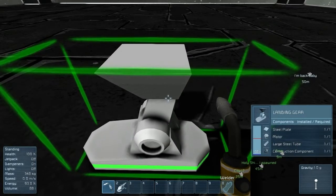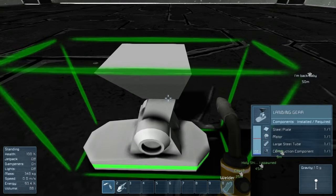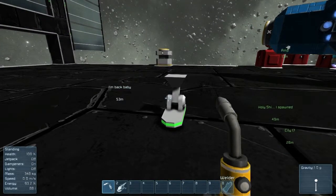So I got a free large steel tube, a free motor, and a free steel plate. If you're at a point where you really need large steel tubes, get at least one construction component — put down a landing gear, grind it, and you'll get those four things back. Put down another landing gear, grind it again, get those four things again. I think I found another glitch — there are a lot of them.